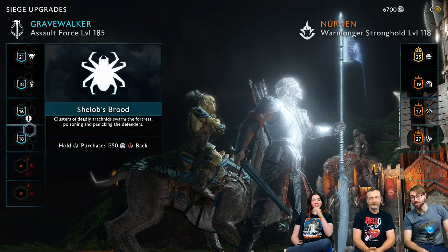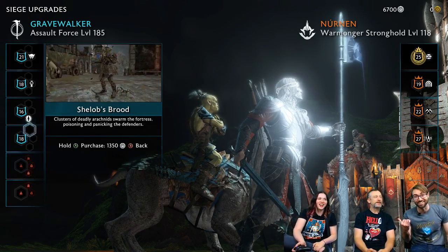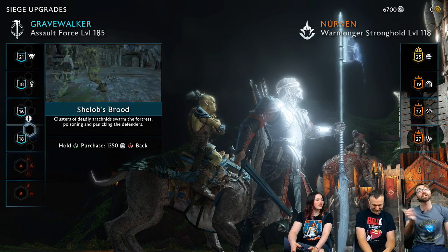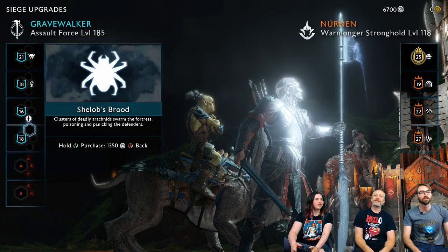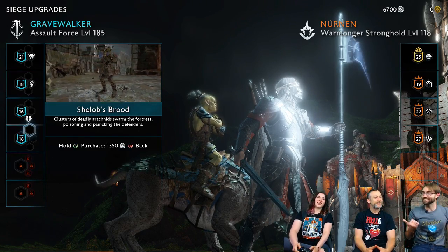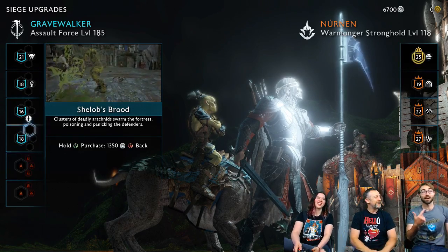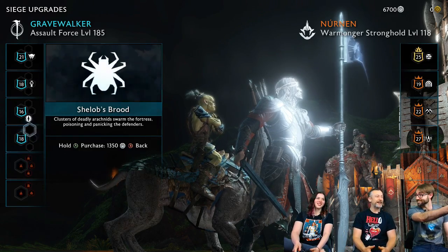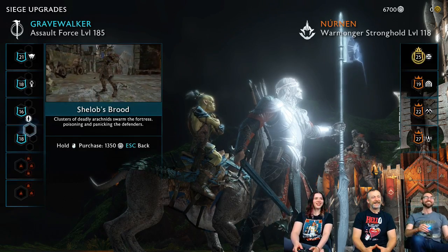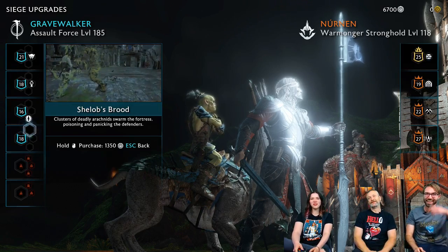The vote is now open — vote spiders, graug, or drake. Spiders is currently at 82%. Wow, spiders are awesome! Graug and drake are actually pretty close at around 8% and 10%. Spiders it is — at 75.6%, not at all close.